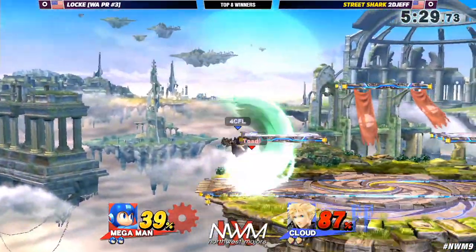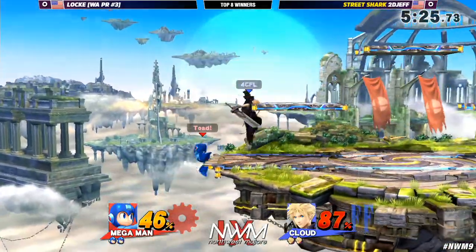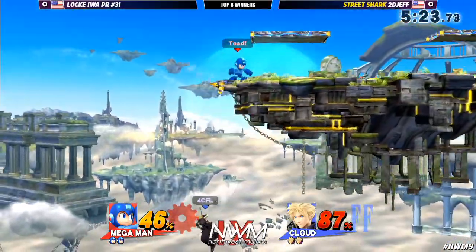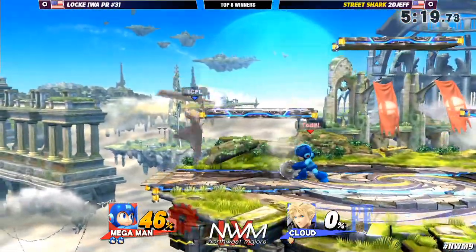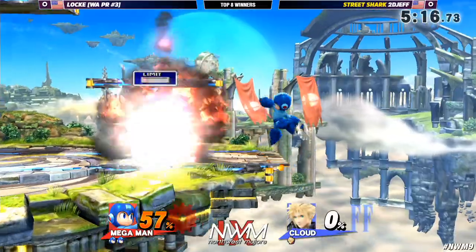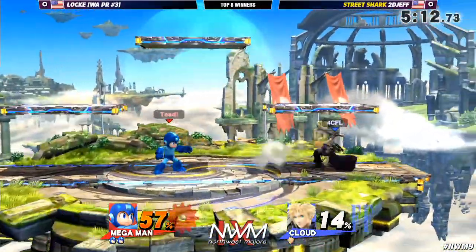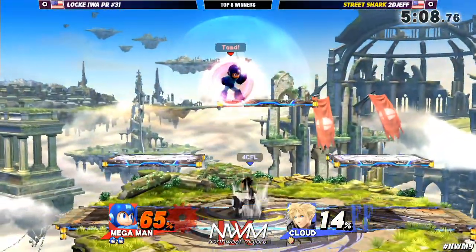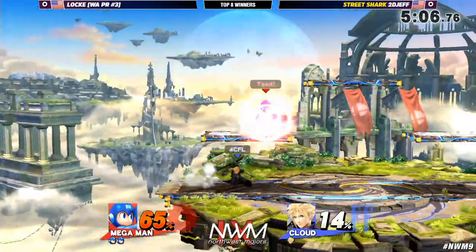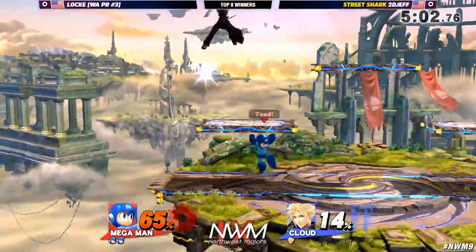Locke tried to end it early — he's like, I ain't having any of this pocket Cloud. Bring out your Sonic, we want it right now. 57% only on Locke so far. It's just like he's putting himself in the corner and not really getting much damage off at all. He's just swinging and Locke is sitting back — put himself on the ledge!